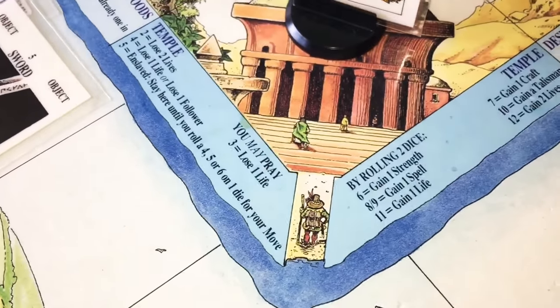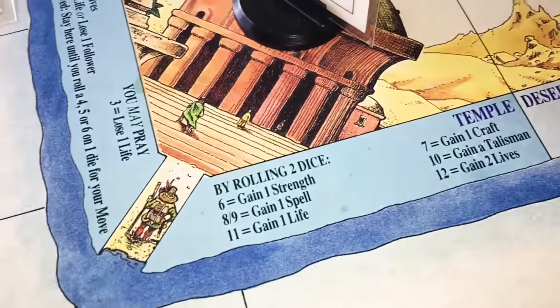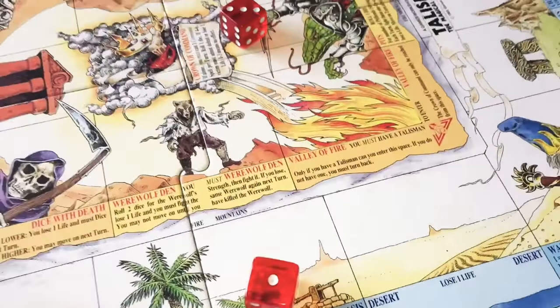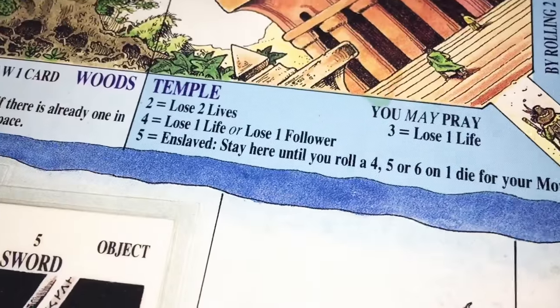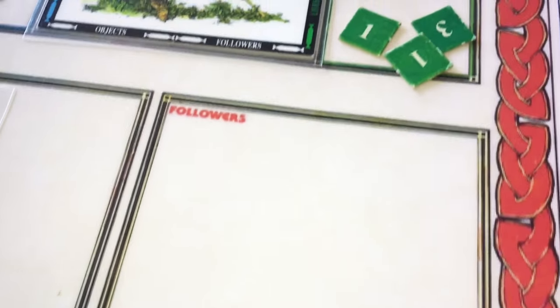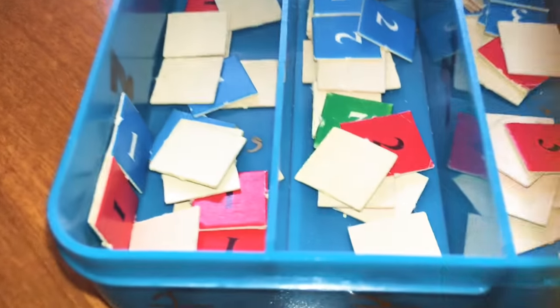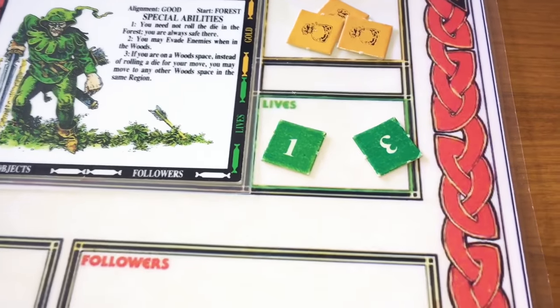At the temple you may pray, so we don't have to — we can just sit here and wait for the next round. But that's no fun, so let's roll the two dice and see what happens. Rolled a four — lose one life or lose one follower. We have no followers, so we just lose a life. We are now down to four lives.